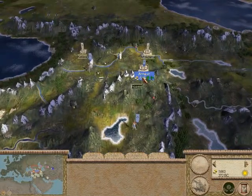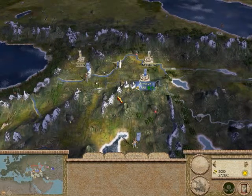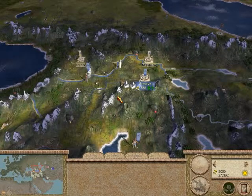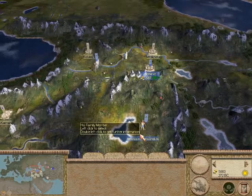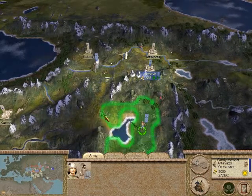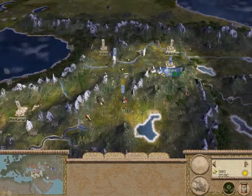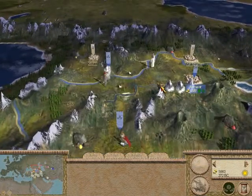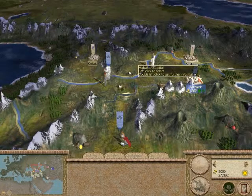Right now we're not in the best economic shape. However, the Caucasus is a gold mine in this game because of all the mines — almost every settlement around me can build a huge mine. That is why it will be perfect as the foundation of our empire.